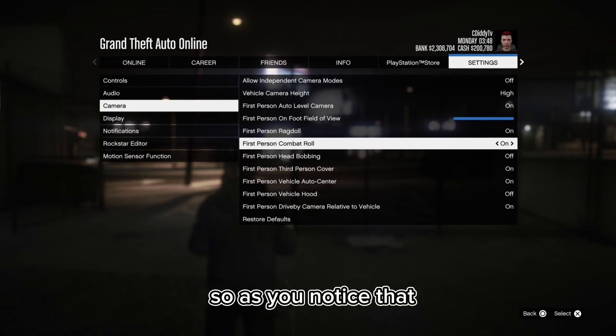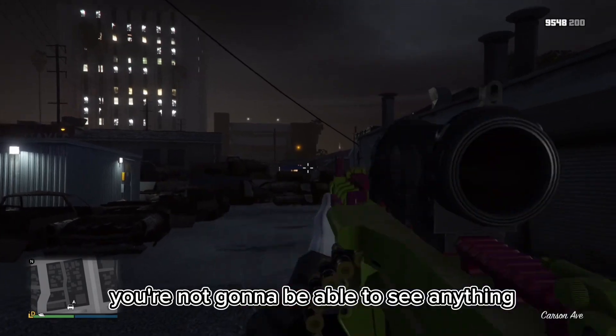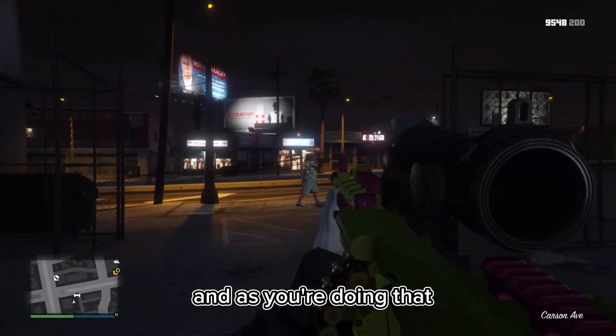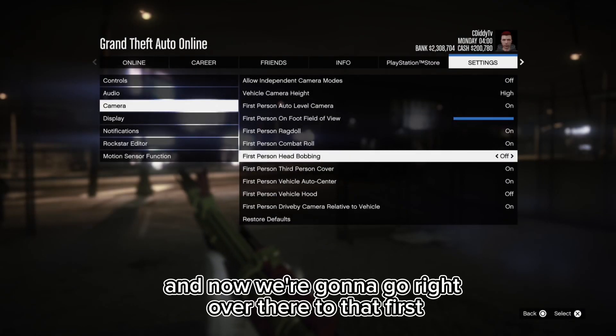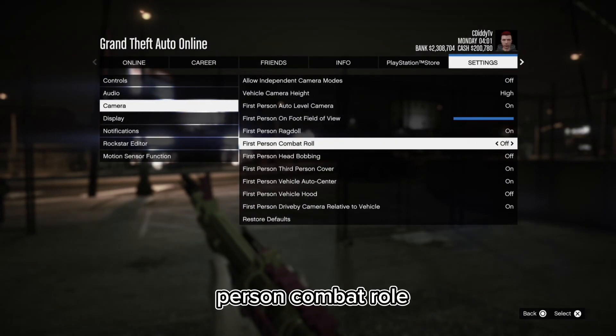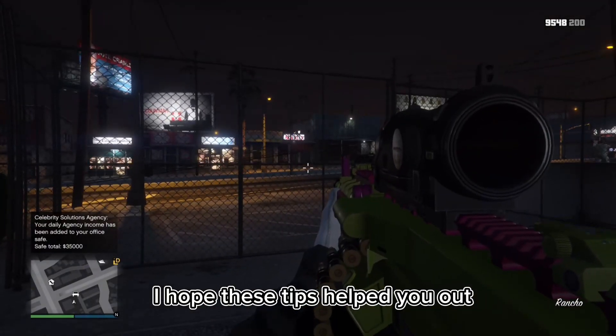For this last tip we're going to be talking about the first person combat roll. As you're rolling, you're not going to be able to see anything - especially in a PVP battle - because it's blocking all of your view. So we're going to go over to the first person combat roll setting and turn that off. I hope these tips helped y'all out, and take care.